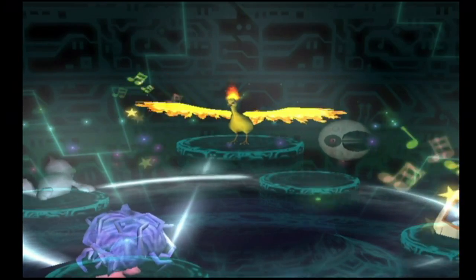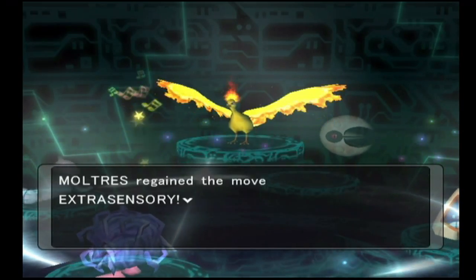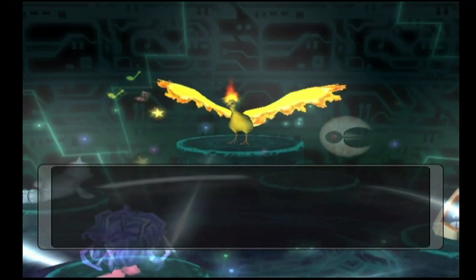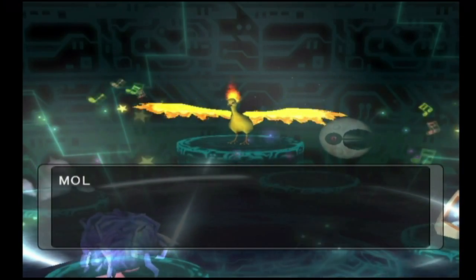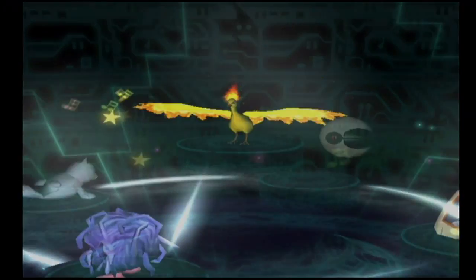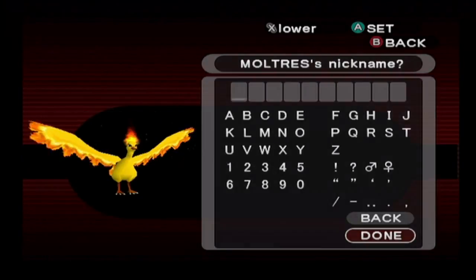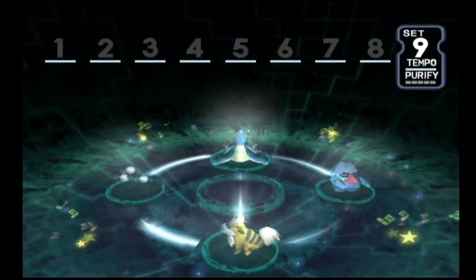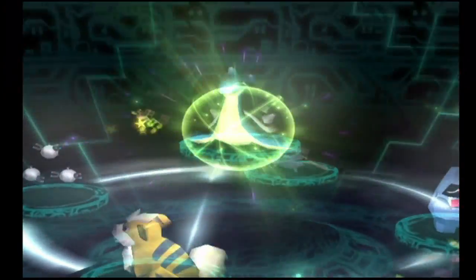In the next set we have Moltres, the last of the legendary birds — fire and flying type with the Pressure ability. It's going to regain Extrasensory like its bird partners, Morning Sun which recovers more HP in sunlight, Will-O-Wisp to inflict a burn condition, and Flamethrower. I would recommend getting rid of Will-O-Wisp for a flying type move — Wing Attack, Aerial Ace, or Sky Attack — something like that.